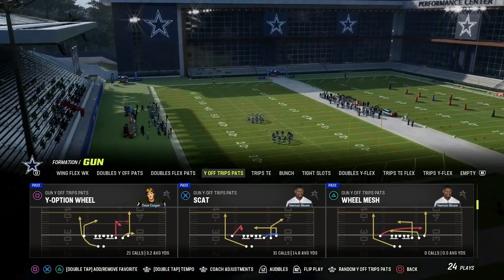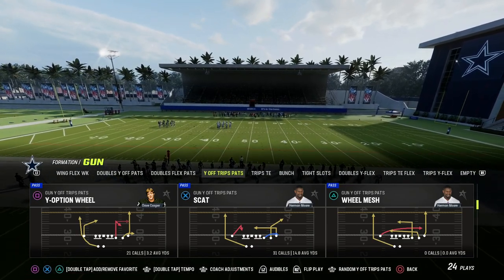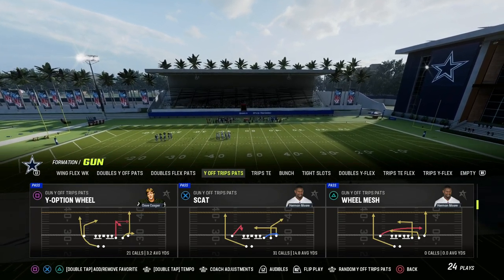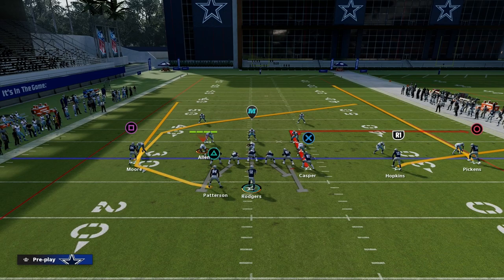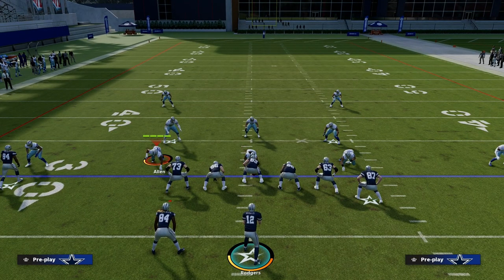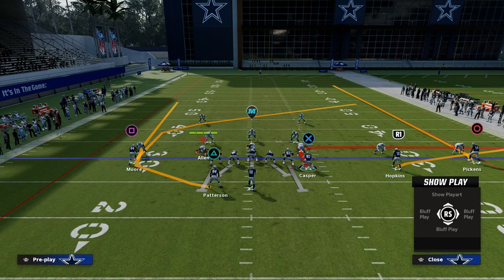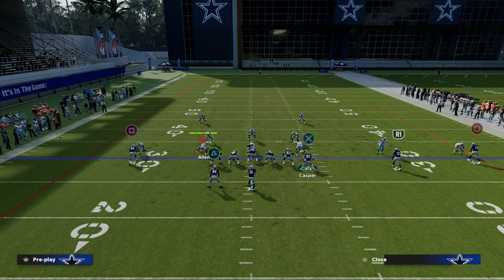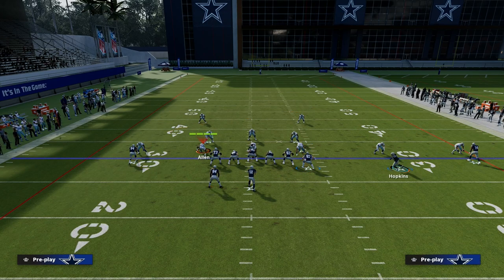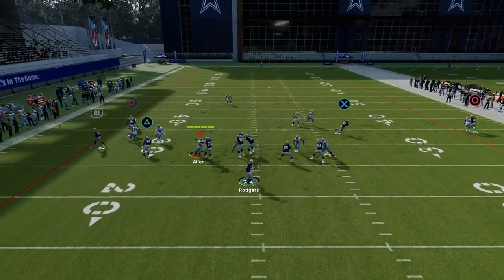I think Y-Option Wheel is a very difficult play to defend this year because of how well it attacks man coverage, zone coverage, and match coverage. Here's a really good setup — you don't need any abilities or hot route abilities whatsoever. We're going to put our tight end on a five-yard out instead of a deep out route. We're going to flat DeAndre Hopkins and motion him across the formation to help us attack match and zone. We'll snap it about right here.